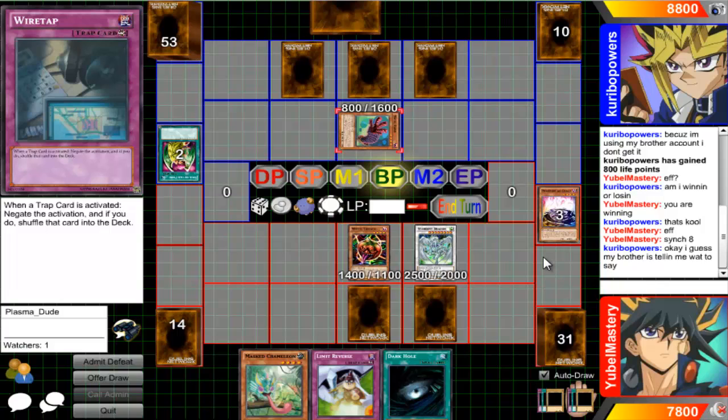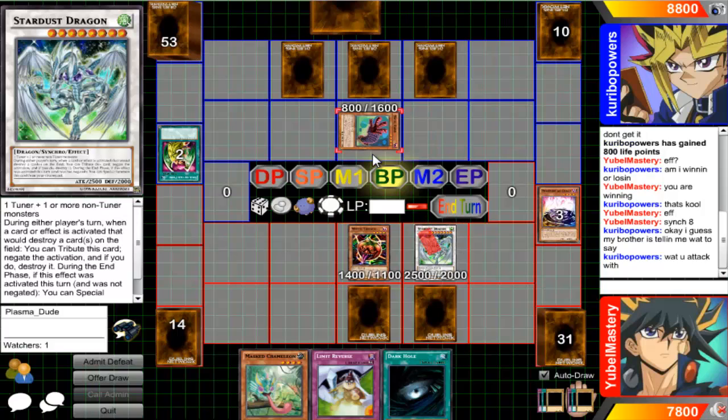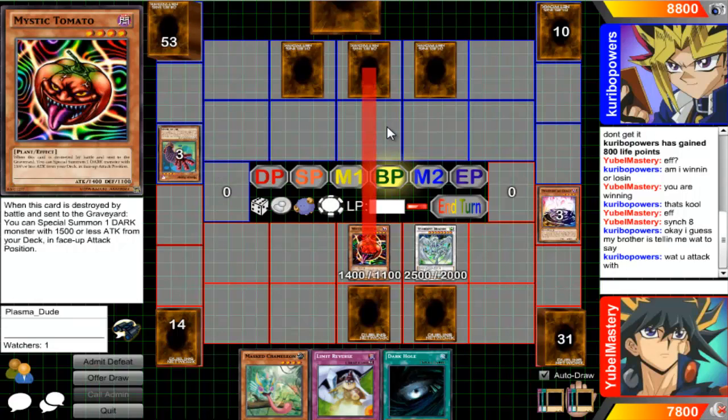Cards like Soul Charge, Return from a Different Dimension, Solemn Warning - we don't give a shit about life points. Solemn Judgment was at three and people played three; clearly you don't care about cutting your life points in half repeatedly. The new HERO players use Where the Hero Lives, cutting life points in half to get off plays - search for a Mask Change, summon Dark Law. They just don't care about life points at all.